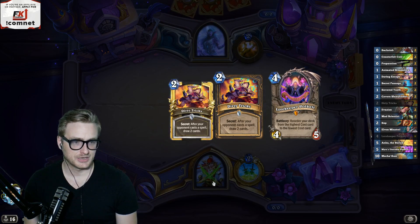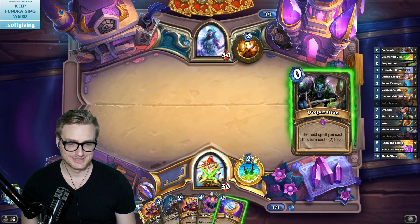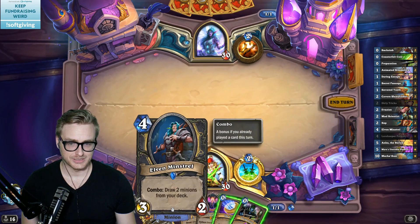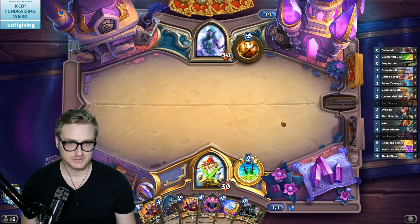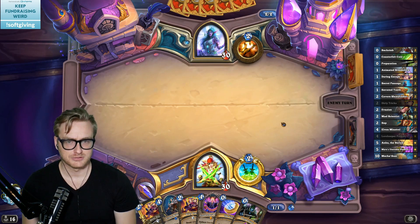How's Dark Glare after the nerf? Probably not very good. I think I might need to coin this out, even over-coining out the Elven Minstrel, just to draw the cards that I need the turns before Scream can be relevant.